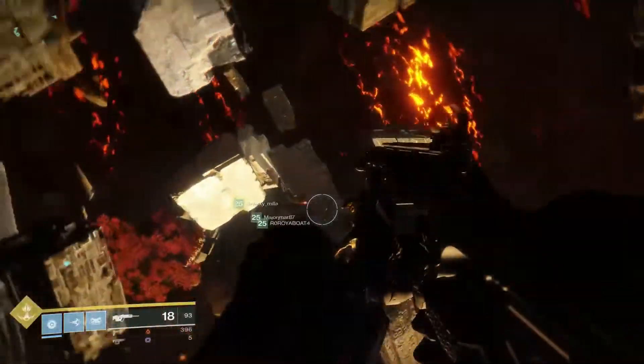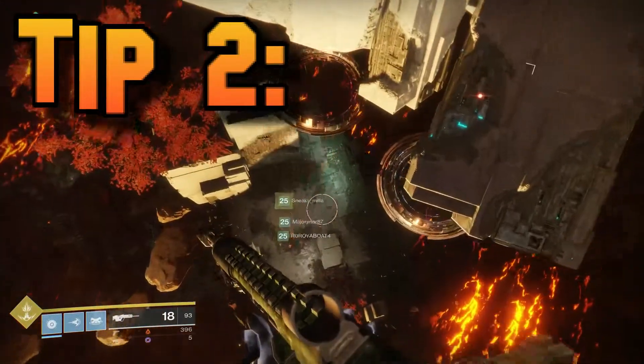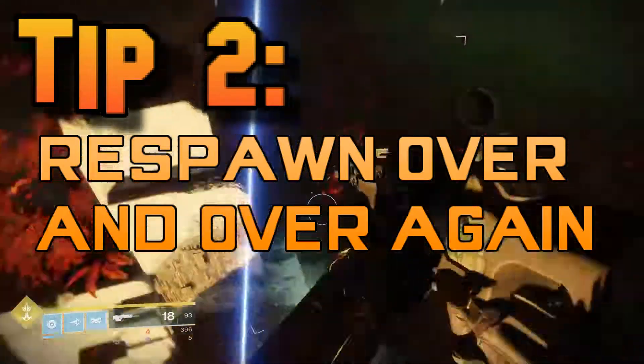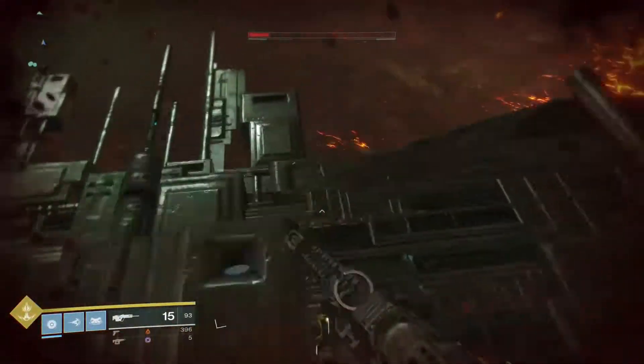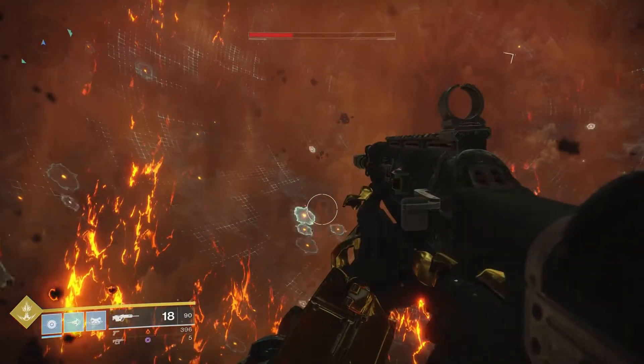Tip number two: keep respawning if you miss. Keep respawning so you can try over and over again. Every time you're falling, you can look to see which ring you've missed and try to aim towards it.